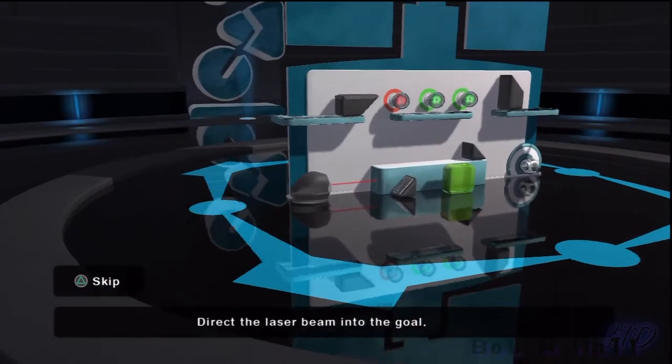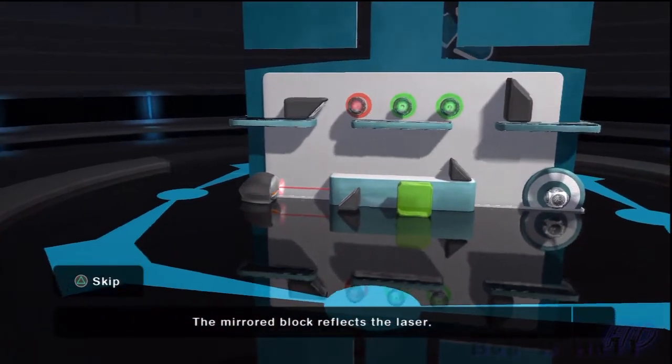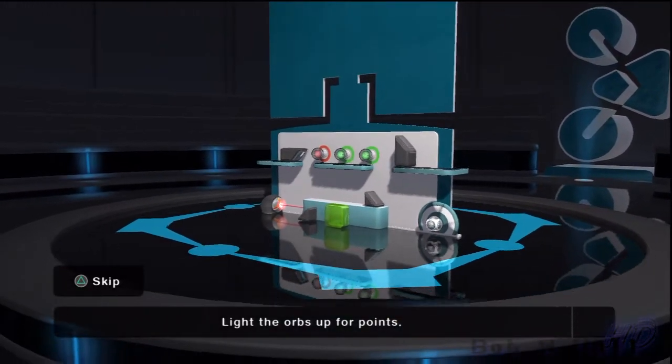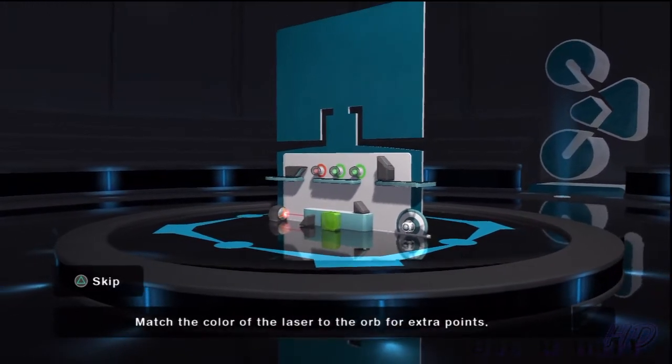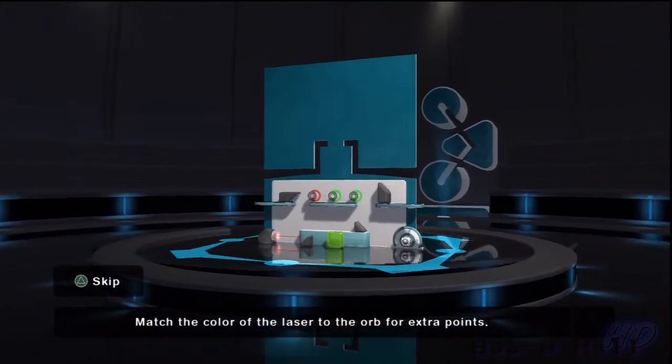Your job is to direct the laser beam into the goal. The mirrored block reflects the laser. If your laser lights these orbs up, you'll be rewarded with points. And if the colour of the laser and the orb matches, you'll get even more points. And points mean medals.